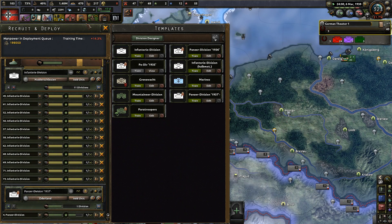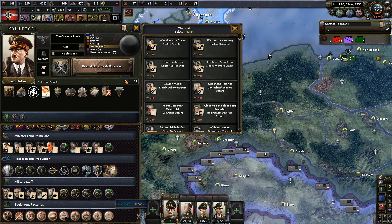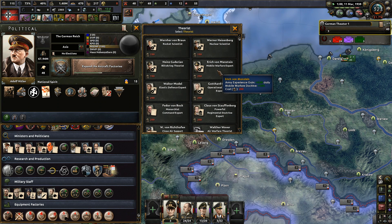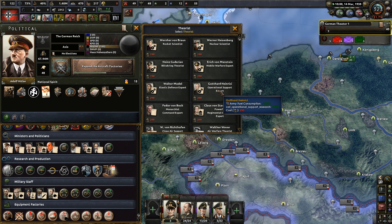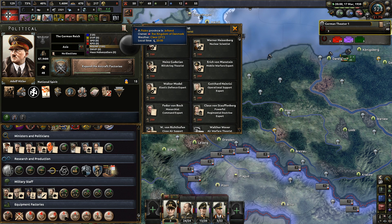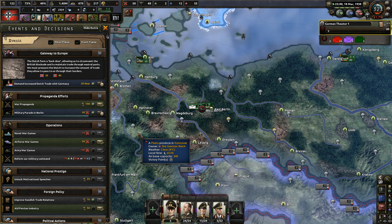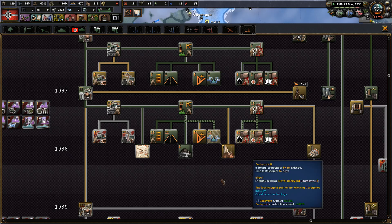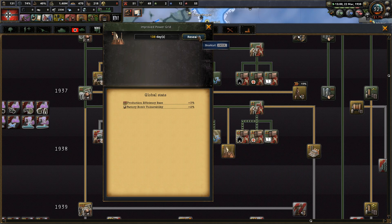Yeah let's get some funny investment schemes. Next political power investment I think is going to be - there's one guy in here I'm actually going... yeah, I want the airborne assault. That's not what I'm talking about. Yeah so we're going to pick up him, and army fuel consumption, operational support research.